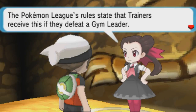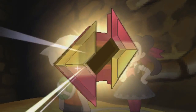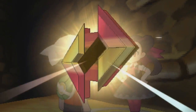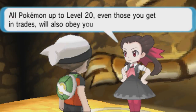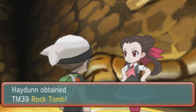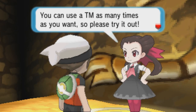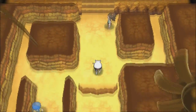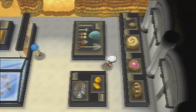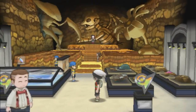The Pokémon League rules state that trainers receive a badge for defeating a gym leader - we got ourselves the Stone Badge! We no longer look like a noob trainer. All Pokémon up to level 20 can obey us now. We also got TM39 for Rock Tomb - you can use a TM as many times as you want. I like the new renovation to the gym - there's fossil stuff everywhere. A lot of fossils.